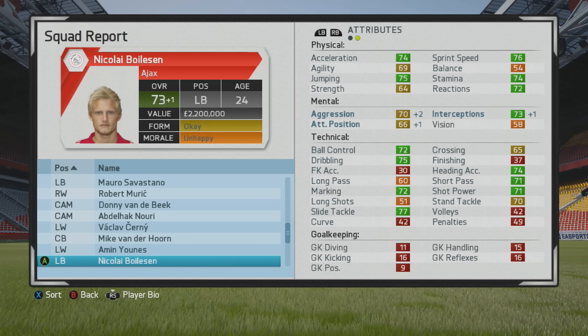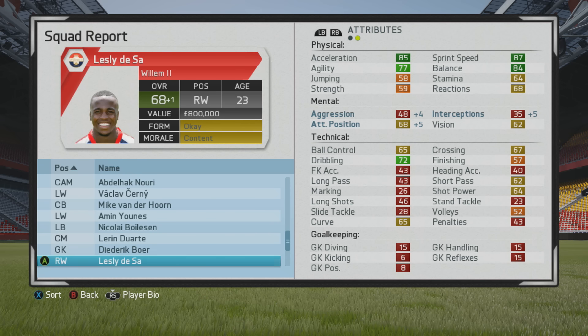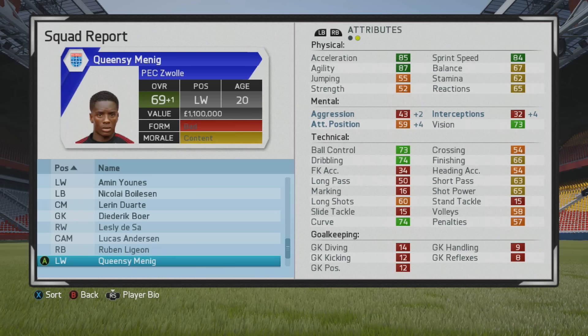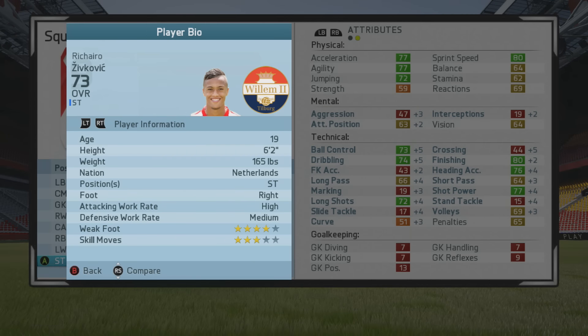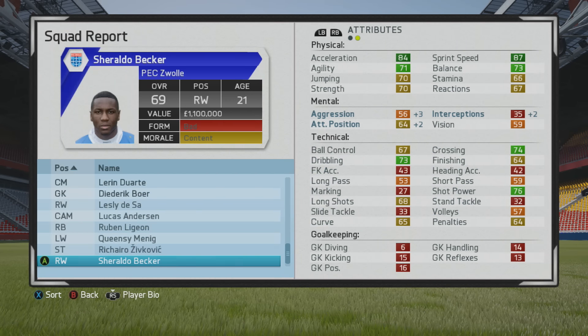Younes is another promising left winger. I'd love to hear your thoughts in the comments about player training. My key takeaway: agility and sprint speed are linked. If you want to increase sprint speed, training agility appears to be the way to go. Some people worry about physicals not growing at all, but you can improve stamina, sprint speed, and agility through training. So if you want to improve a player's sprint speed, just train his agility.